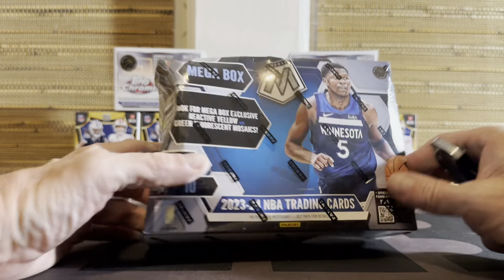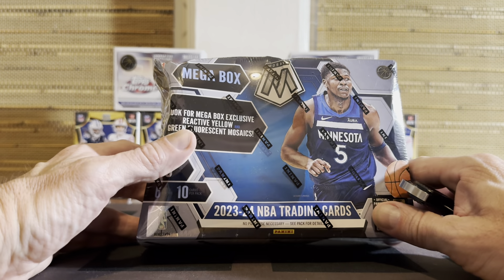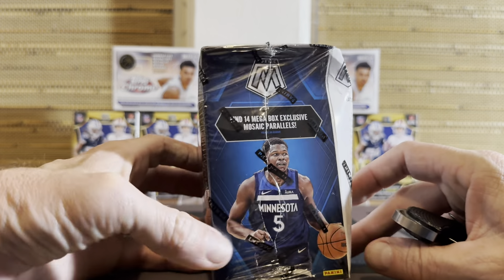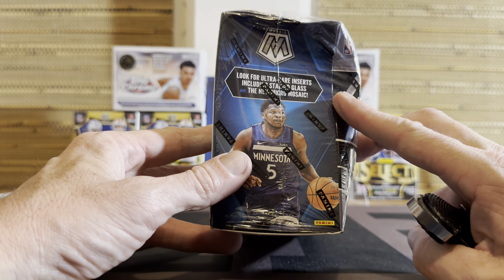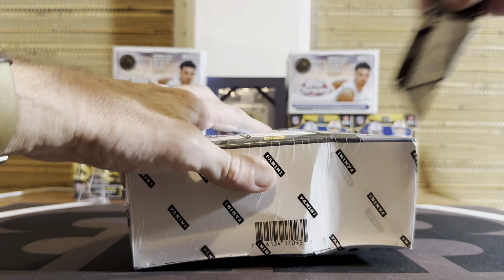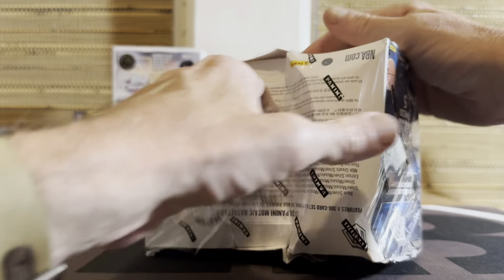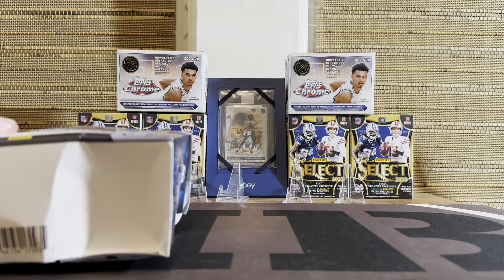So in the megas, we are looking for exclusive yellow, reactive yellow, green fluorescent. And then a few things to look for — it's a long list: stained glass, micro mosaic, Genesis, a lot of possibilities. I've done a few blasters and did not have any big hits — a little Wemby action. Hopefully megas are the way to go. I'm going to change my luck now.